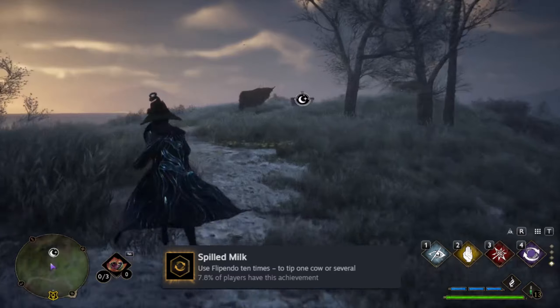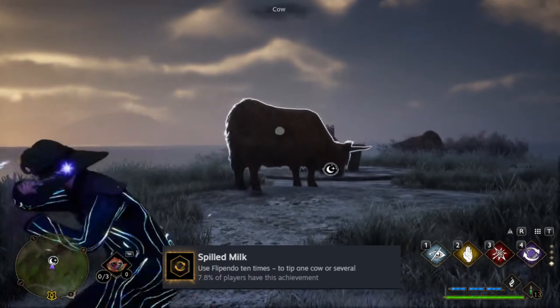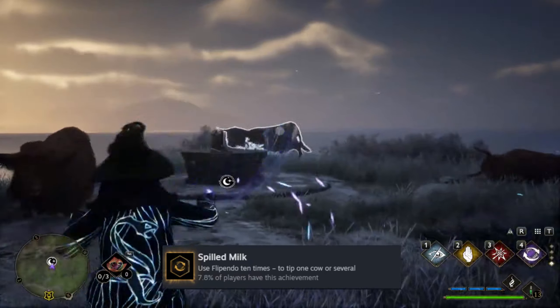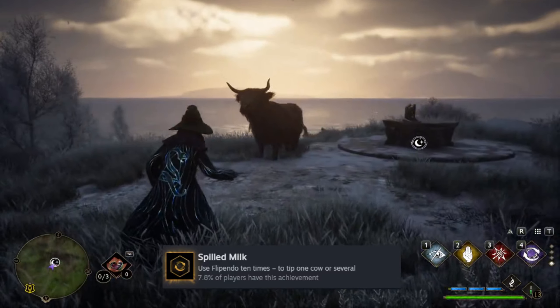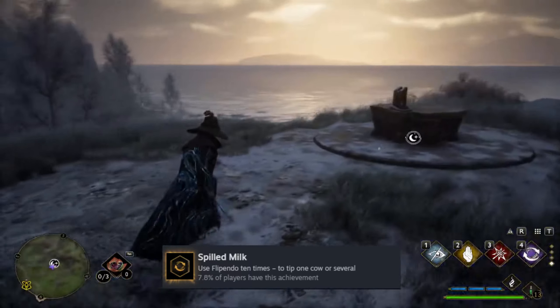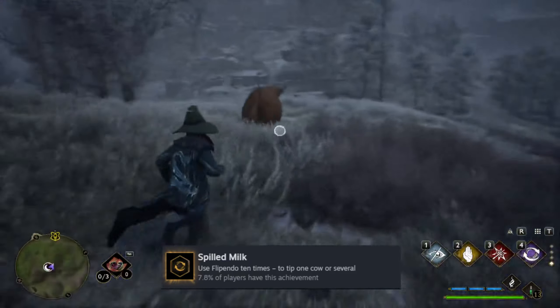All you have to do, very simple, you just gotta find some cows. You gotta flip them. Just flip 10 cows — I'm pretty sure it can even be the same cow. It doesn't have to be different cows or anything like that. Just flip 10 cows in total and you'll get the achievement.